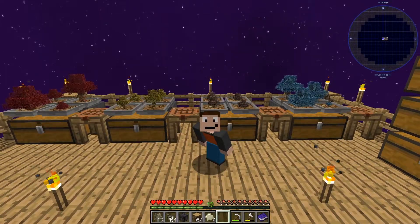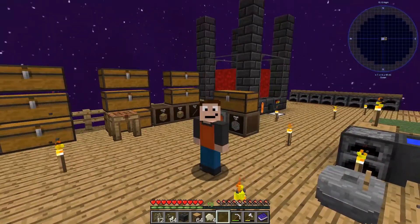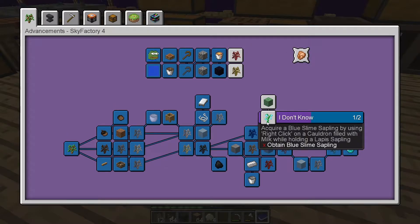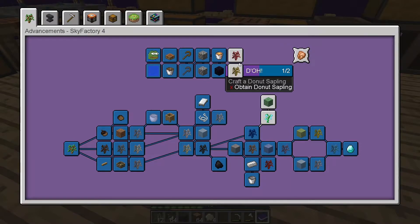Hello everybody, my name is Grant and welcome back to Sky Factory. Today we are going to check out the achievement book. I think I'll make a blue slime sapling and we'll see about these bacon and doughnut saplings, what we can do there.